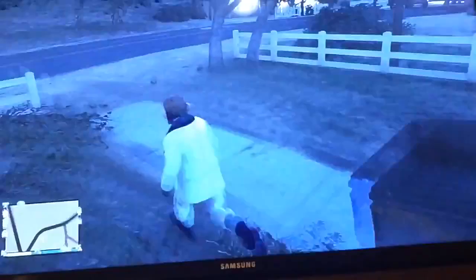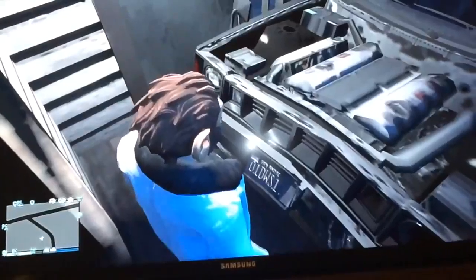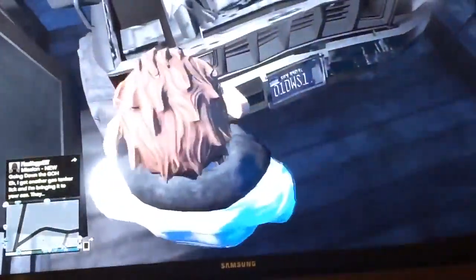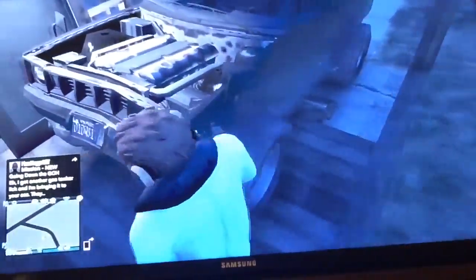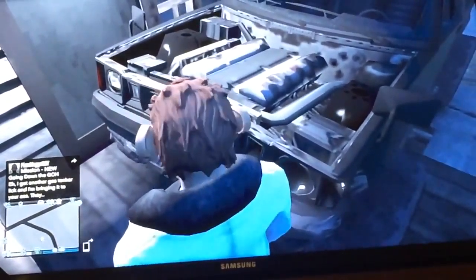Once you climb on the front of your car, what you're going to do is climb right above the frame — I think it's the door frame. What I really like about this glitch is you don't really expect it. This is a lone house; you don't really expect it to be a wall breach glitch. That's why I like it so much.